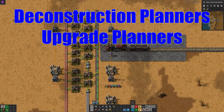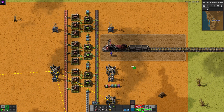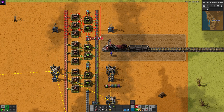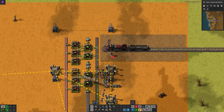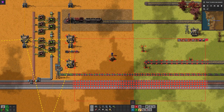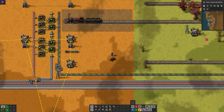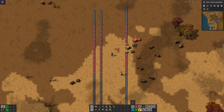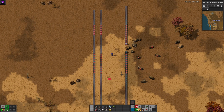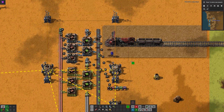Tangentially related to blueprints are deconstruction planners and upgrade planners – which I'm trying to resist calling red prints and green prints. These can be accessed from their buttons on your toolbar, or with the keyboard shortcuts Alt-D and Alt-U respectively. At their simplest, you can drag them across the world and mark any entity under them for deconstruction or for an appropriate upgrade, and your bots will fly out to make your wishes come true. For both of these and for the copy tool, when you're dragging across the landscape, you can press Q to cancel the current planner. With the two planners, you can Shift-drag to cancel upgrades or deconstructions in the area you selected. With the upgrade planner, if you right-click and drag, it will run in reverse, downgrading the entities underneath it.